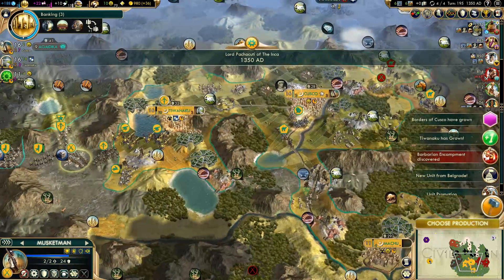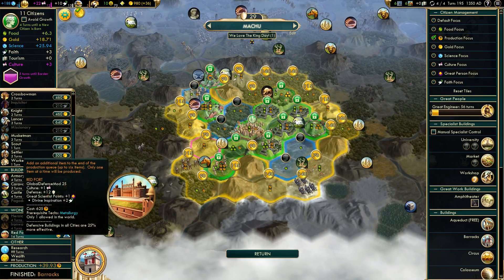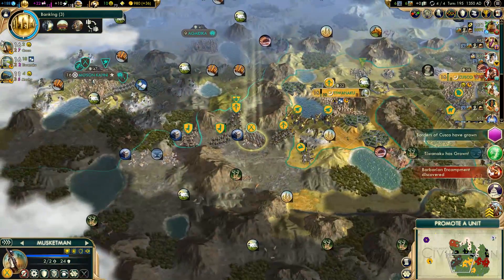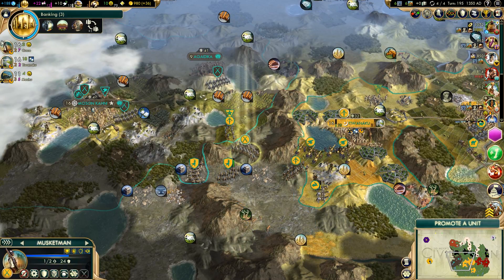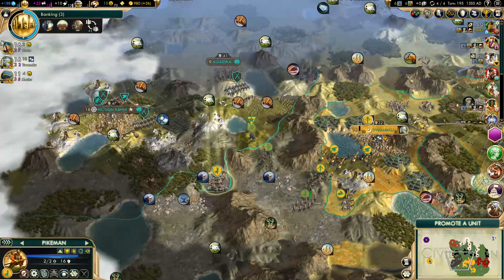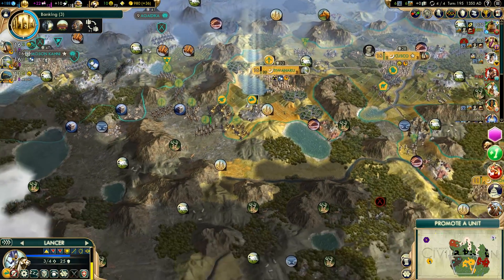Might actually want to get another crossbow instead of another musket. Let's get a caravansary. We can move up a little bit. Let's replace these — push this back, push forward with you, push forward with you. Heal up.